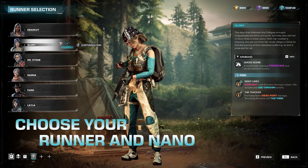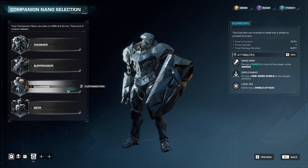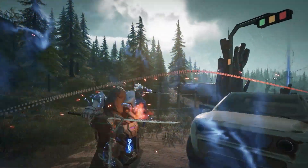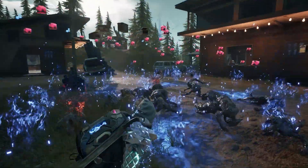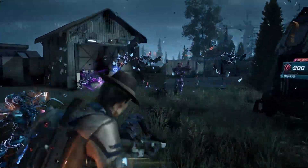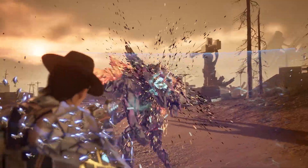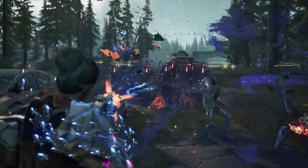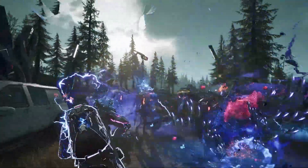And to bring it all together, choose your perfect runner and companion nano combination. Each runner comes with their own traits and abilities, and it's up to you to decide which runner-nano combo works for you. For example, a knockback build works best with Park and a Guardian, while a stun build will work to perfection with Rania and a Seer.